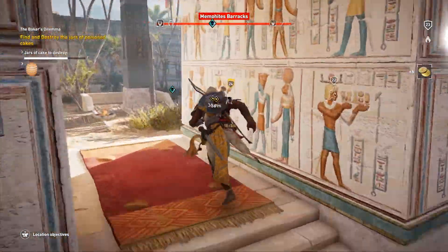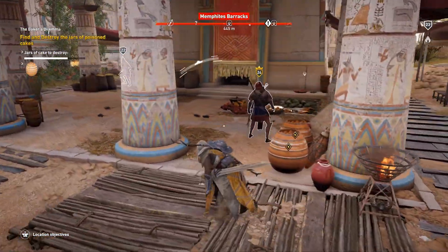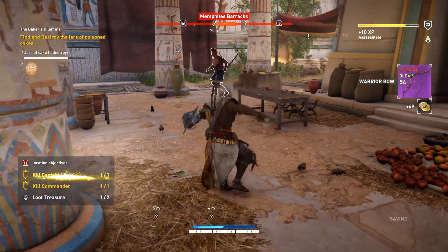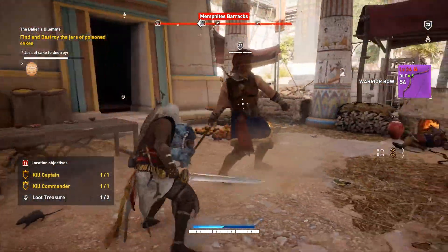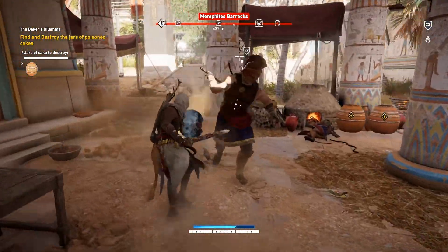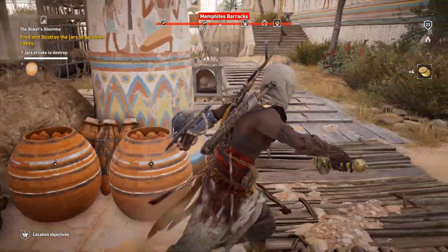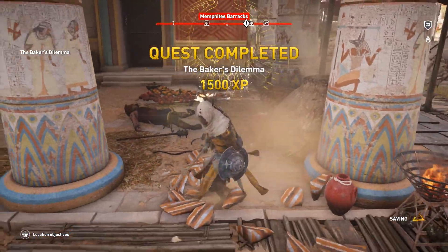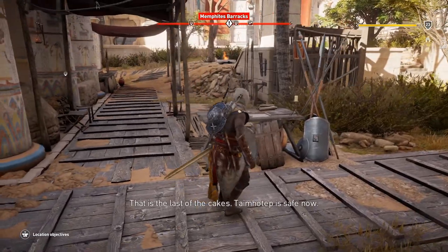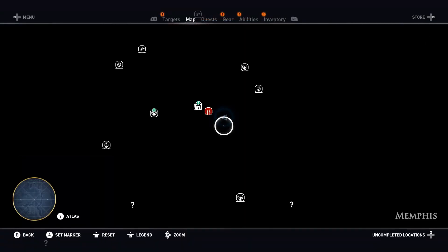Up here we've got the captain. I sneak up on the captain, give him the love tap, and he went down in one hit — captain is done. All we need to do now is take out the big brute swinging a club, and then look for the last bit of treasure located near the captain. Once you take him out, there are two more baskets right here — spike those baskets and the quest is completed. The Baker's Dilemma — mission done.